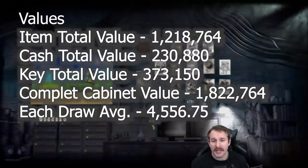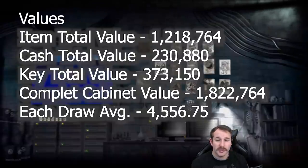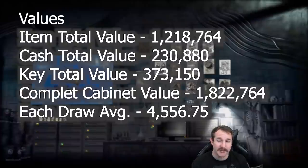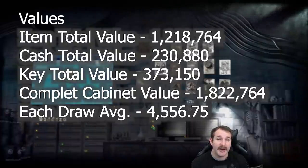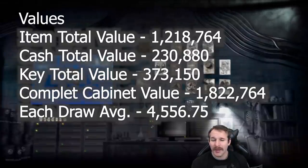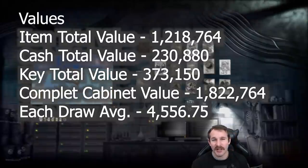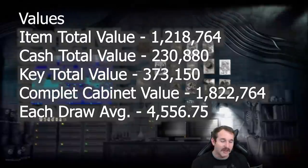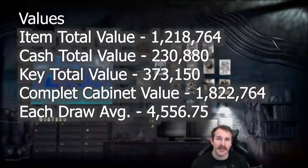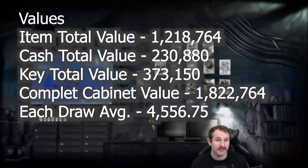From a hundred filing cabinets there was a total of 1.21 million rubles worth of loot items. Cash accounted for around 230,000 rubles and keys around 380,000. Adding it all together comes to about 1.8 million rubles, which means each filing cabinet is worth around 18,000 rubles on average. To simplify further: every time you loot a single drawer the average value is going to be around the 4,500 ruble mark.